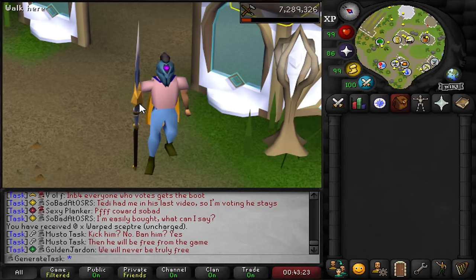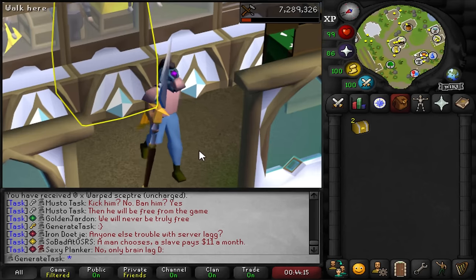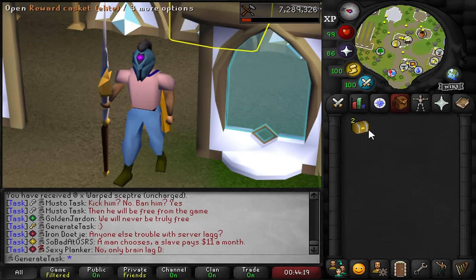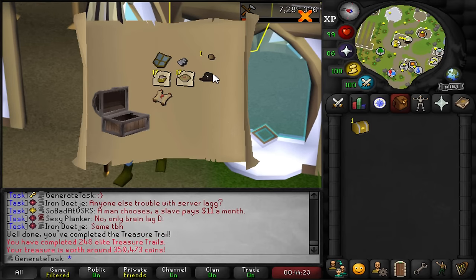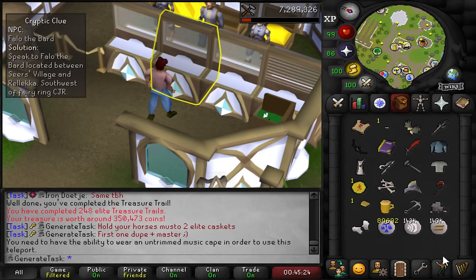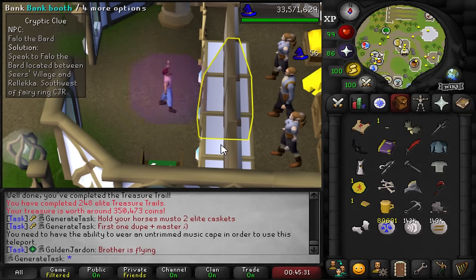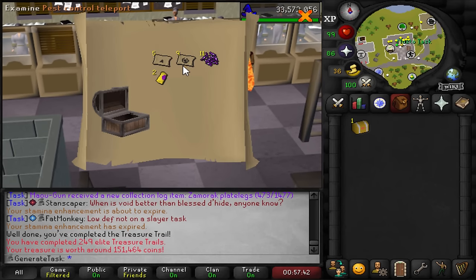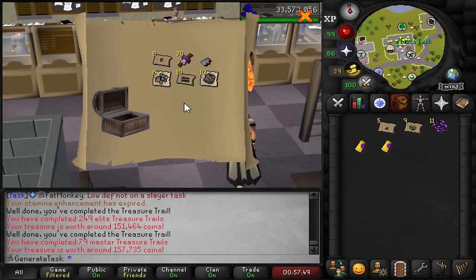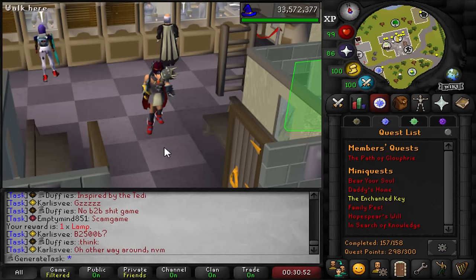That is going to be our next grind before we generate the next master task. I also have two elite caskets to open - just imagine we get a unique from these as well. The first casket gives a duplicate with a master clue as well. I can't use my music cape teleport because I don't have the new music tracks from the new quests. Whatever, I'm going to do the master anyway. That has to be one of the worst clue rewards I've ever seen in my life and pretty much the same exact junk from the master.